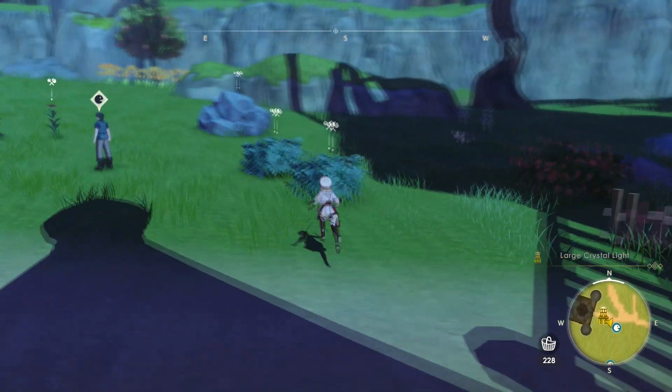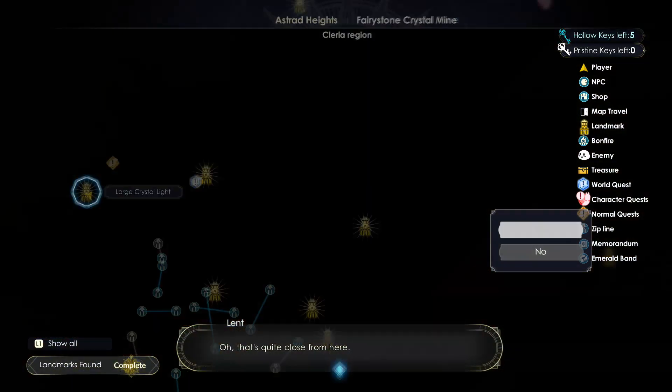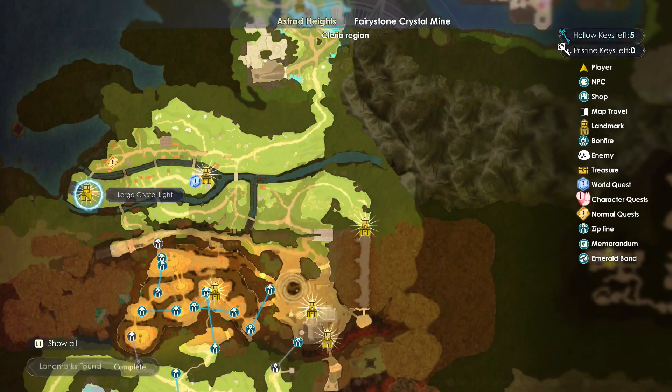To get sage grass you will need staff level 2. Head right from the landmark, then turn left and you'll see two large bushes there. Hit these with your staff that's at least level 2 from the skill tree and you will start getting a bunch of sage grass.